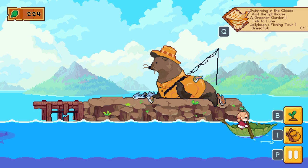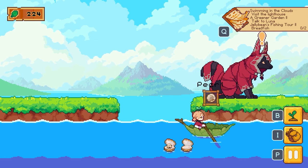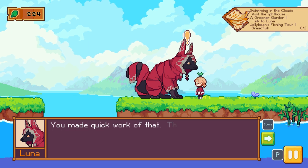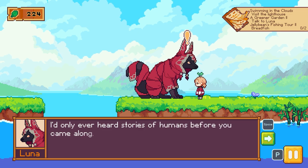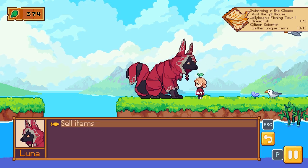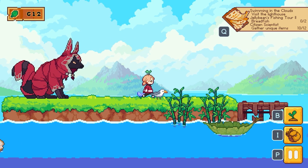Going over to the far left — I still need breadfish but it's not too bad. Let's collect these: bamboo, bamboo. I can probably hand the pearls in to Nigel as well. You made quick work of that — this exceeds my expectations. Well, the day is still young. I'd only ever heard of stories of humans before you came along; you're different than I thought. There's money — I like money. We're going to sell up. 612 — what can we build for 612?